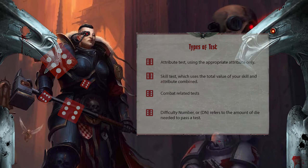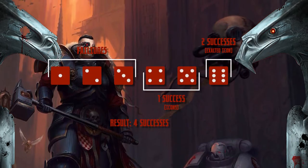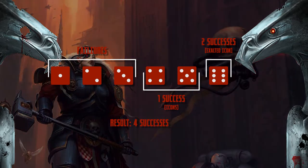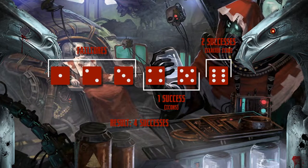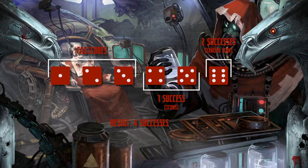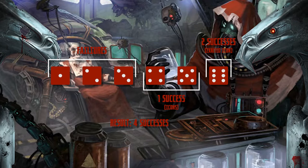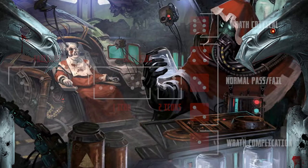The d6 dice aren't simply valued one to six in Wrath and Glory. The dice use a value system called the icon system. A one, two, or three counts as no icons, a value of zero. A four or five is a single icon, a value of one. And a six is an exalted icon, counting as a value of two towards your roll value.